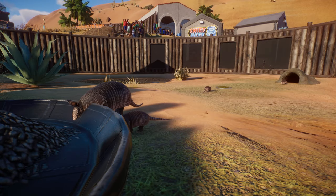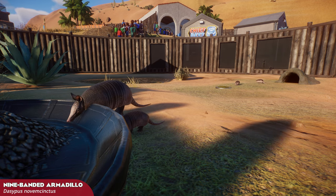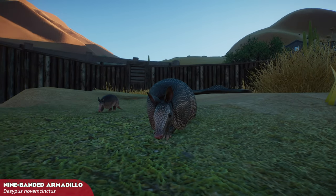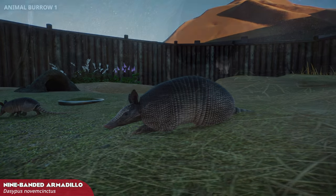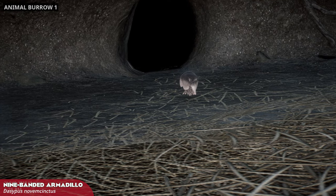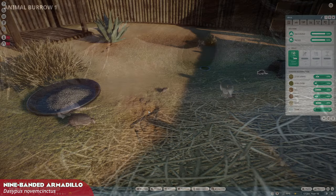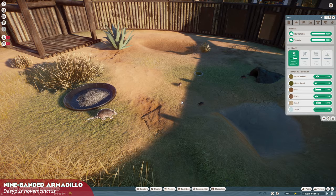An armadillo has been introduced to Planet Zoo — the most common of them all. The nine-banded armadillo is widely distributed over South, Central, and North America, appearing readily in the wild or in captivity. This is another animal that utilises the burrow, and with its small land requirements makes a suitable species for low-footprint habitats, to take advantage of spare nooks and crannies around the zoo.